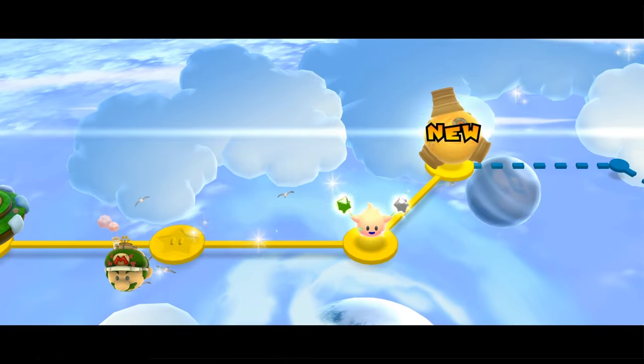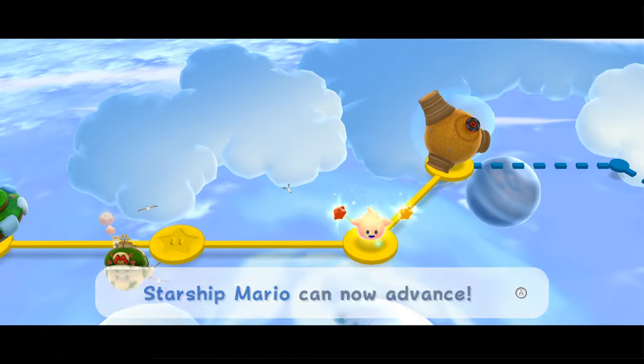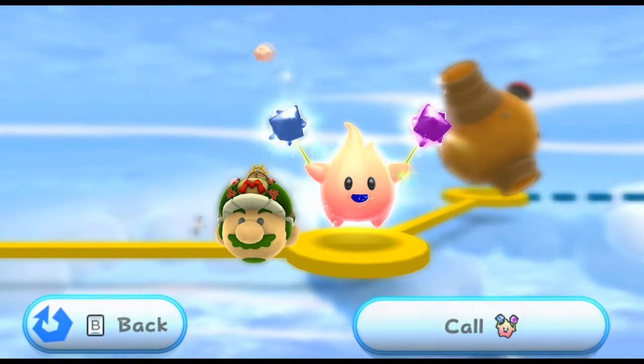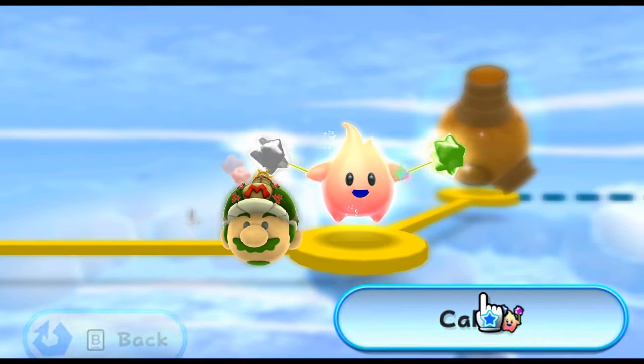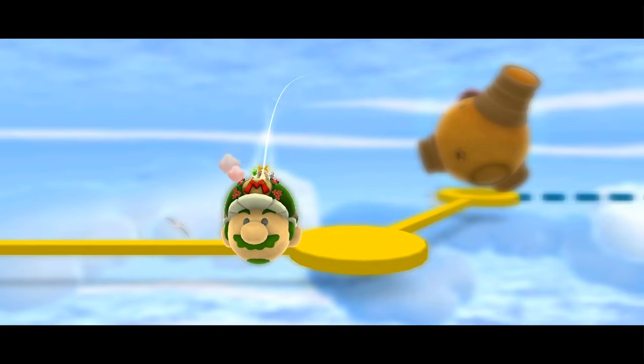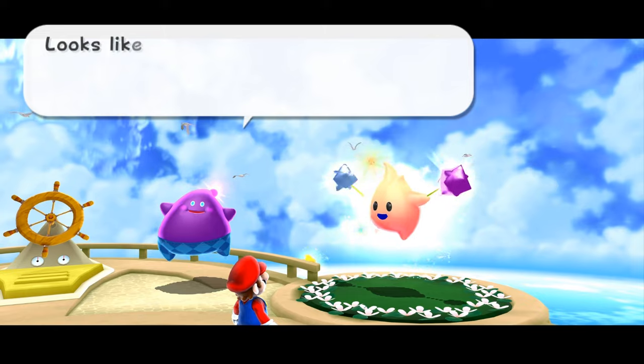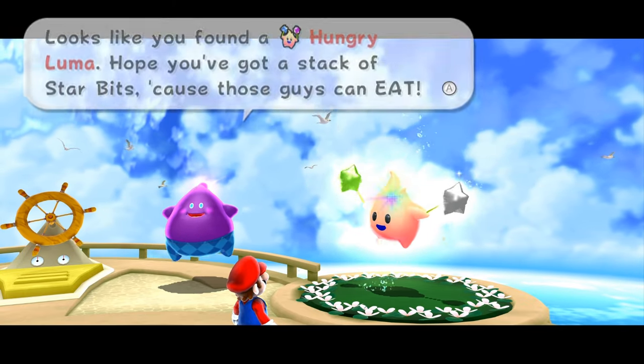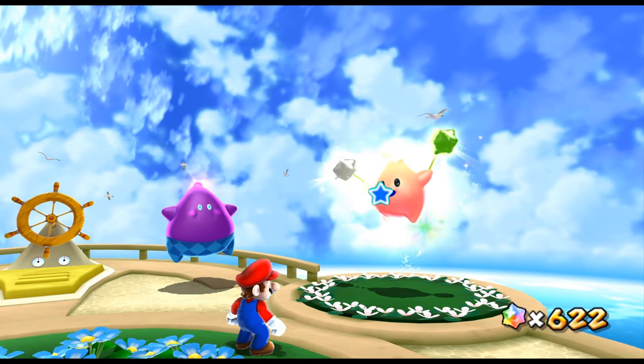Luma's like, whoa, check it out, there's a weird asteroid. I don't get it, but it's there. That is not what I thought was gonna happen. Looks like you found a hungry Luma. Okay, so that's why we need these things.